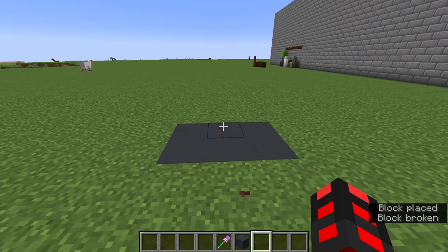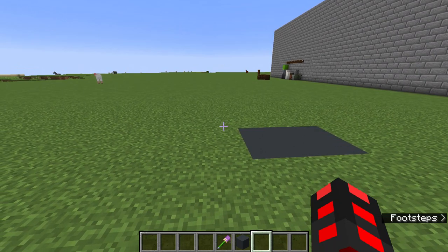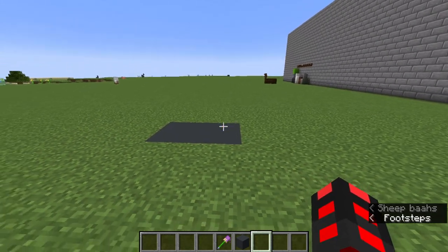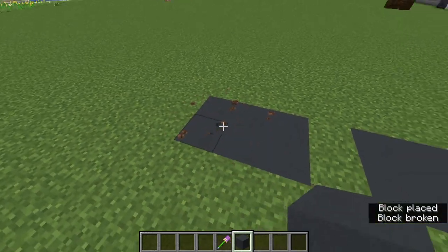Account for how wide you want your cars to be. Even if you're not going to include cars, just think — if you were to place a car on here, how wide would it be? Excluding buttons on the wheels. Typically I build my cars three blocks wide, so we're going to have to have two lanes — pretty simple.